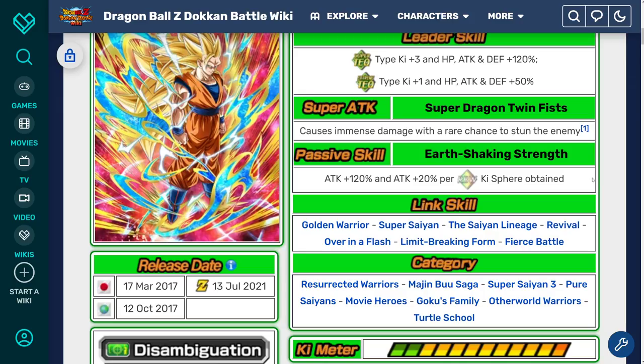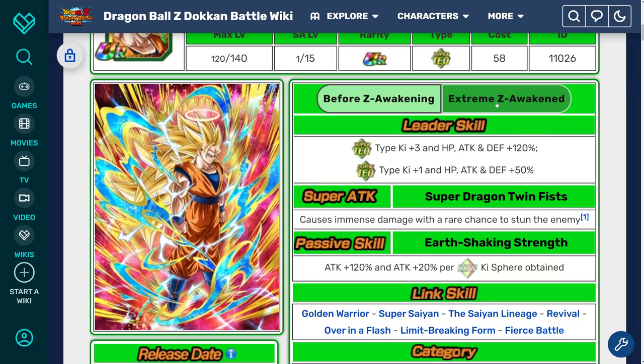His damage for the time he was released was quite impressive. But by today's standards, in the current meta where enemies are hitting harder and harder, it was really hard to run this guy on anything more difficult than a Dokkan event. So obviously they did address the lack of defense and made him a much more complete unit, in my opinion. Let's jump over to the EZA now.